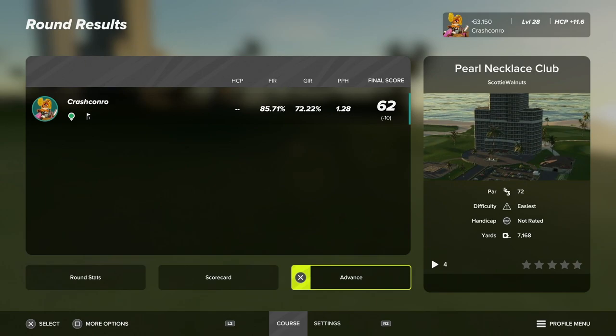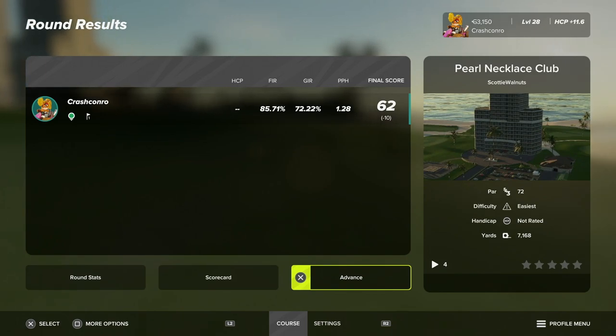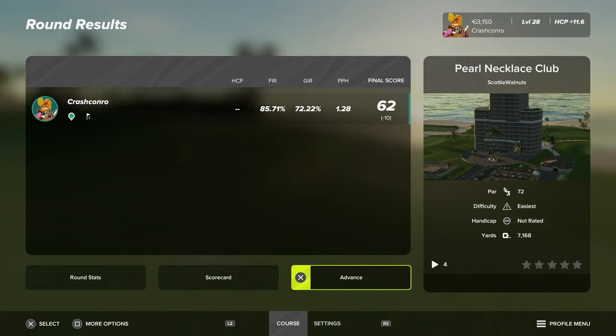Pretty good round there at Pearl Necklace Club. Definitely scorable — people could score really low there if their swing is a little bit better than mine. We've got 85% fairways, 72% greens. We hit the greens, but we didn't put the ball close enough to the pin for a lot of those. But I'll take the 10 under. Pearl Necklace Club, guys — get out there and play it. Really good work by Scotty Walnuts. Remember to leave a like on the video and subscribe if you want to see more. Be sure to check out my career mode as well, where I play on legendary swing settings. If you want to see me play some TGC tours and more competitive stuff, be sure to follow me on Twitch at CrashConroGolf. Thanks very much for watching — see you next time.